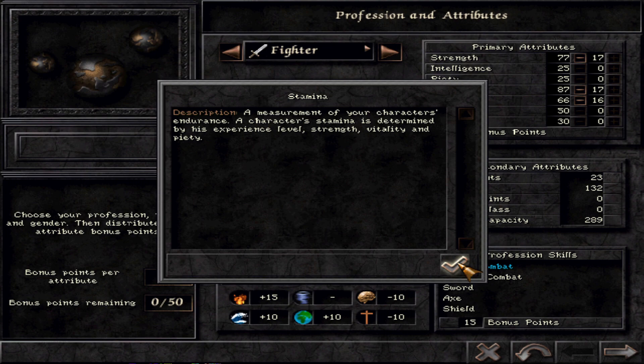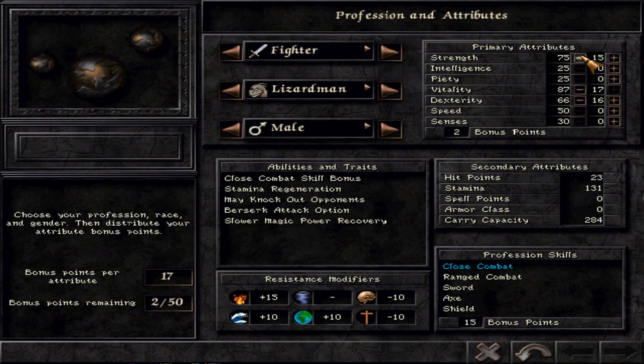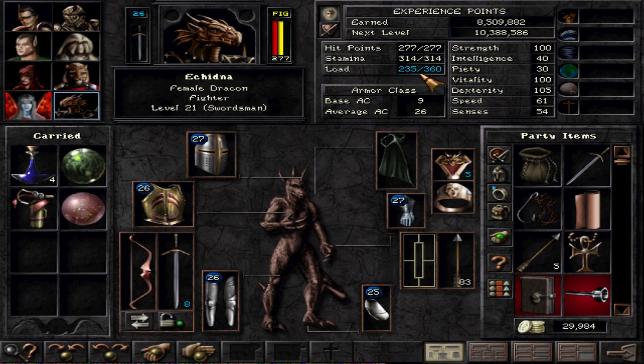You can use stamina as a bard to play music, as a gadgeteer to operate gadgets, and classically as a fighter or any melee or ranged combatant to execute actions. A very high stamina is really good for combat longevity — with low stamina, things can happen that affect your hit accuracy. Stamina is determined by experience level, strength, vitality, and piety, but highly influenced by strength.